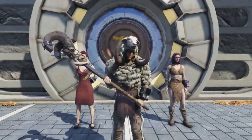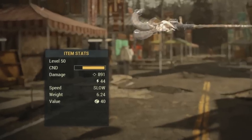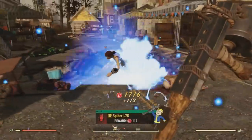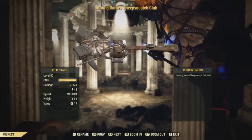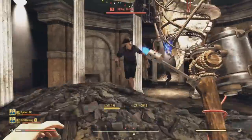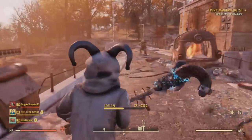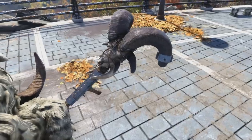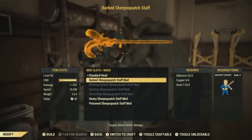Next up I have the Sheepsquatch Staff mods. I've gotten loads of modifications for this weapon and you can get it pretty powerful — not to mention you can get the Sheepsquatch Club strong too, so don't let people say these weapons aren't powerful. You just have to have some decent perk cards equipped and be using aids that will boost your melee damage. Starting with the barbed Sheepsquatch Staff — here's what it'll look like — and this will require three adhesive, four copper, and four steel.